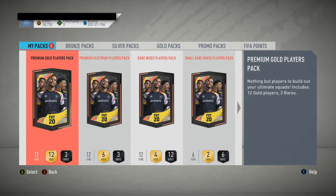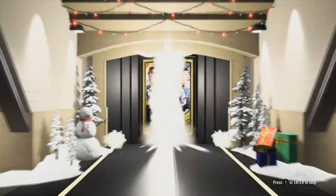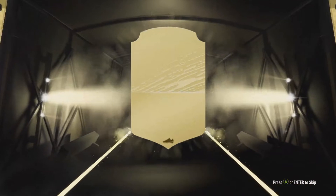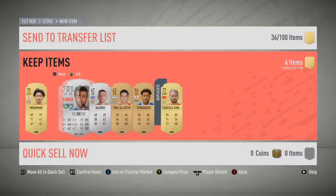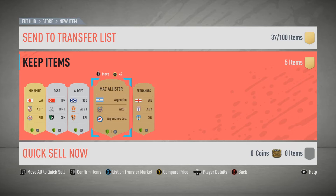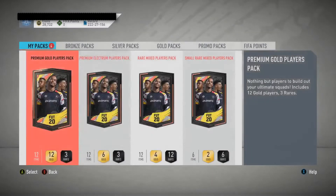I'm getting a new controller, so that sound should be gone in a while. Do we have a rare player here — we do get a rare player. We're not getting a board. We're getting... Saracela Gonzalez of Morocco. Do we have something special? Do we have a special? I already have him. So we do not really — maybe you can sell him. But we're just going to send them all to the club and move on.